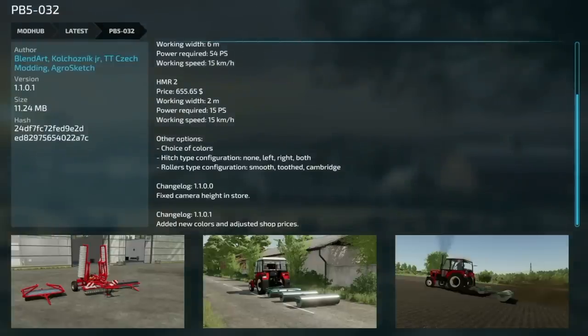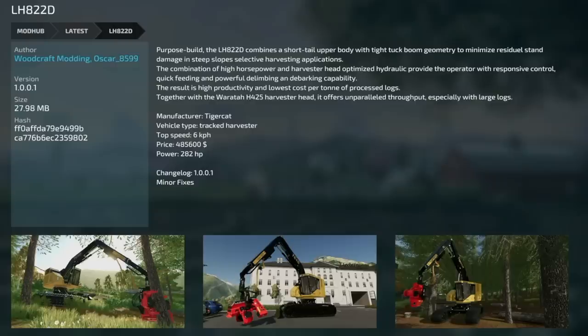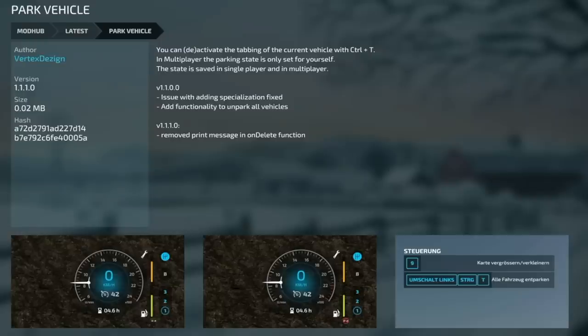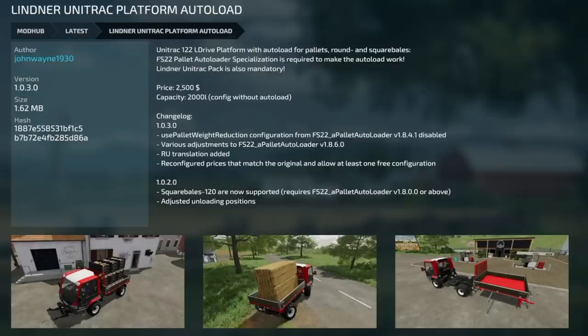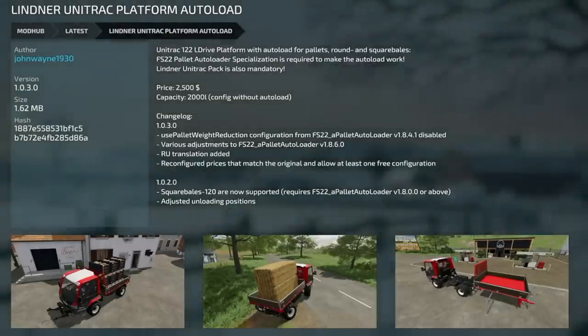Next is the PB5032 version 1.1.0.1 — new colors added and shop prices adjusted. Then the BSS P93S pack version 1.001 — fixed player collision mask for the log trailer and fixed dumping problem on the right side of the chaff cage. Next is the Tiger Cat LHA 22D version 1.001 — minor fixes. Fertilizer and Seed Big Bags version 1.002 — one lime bag added. Park Vehicle version 1.11 — removed print message on delete function. Invoices version 1.2 — fixed UI bug with prices.